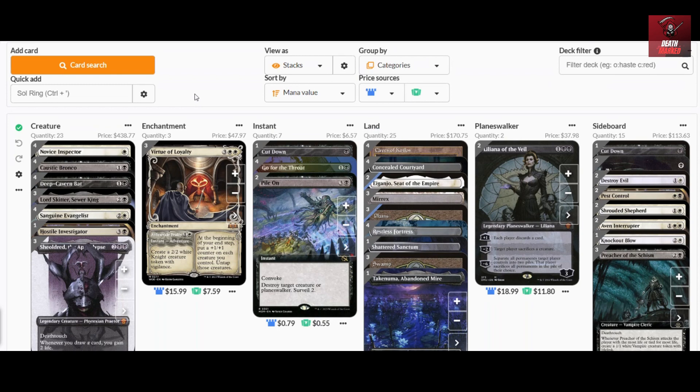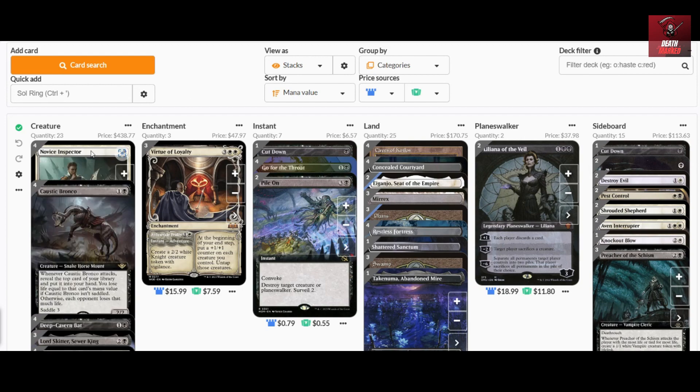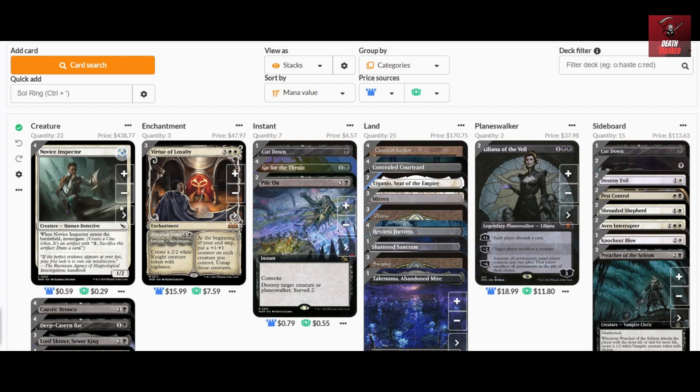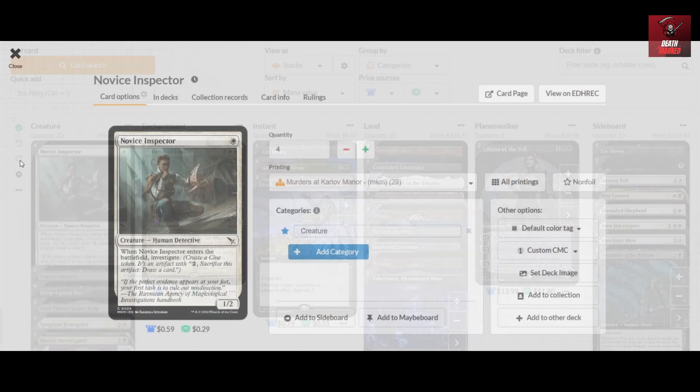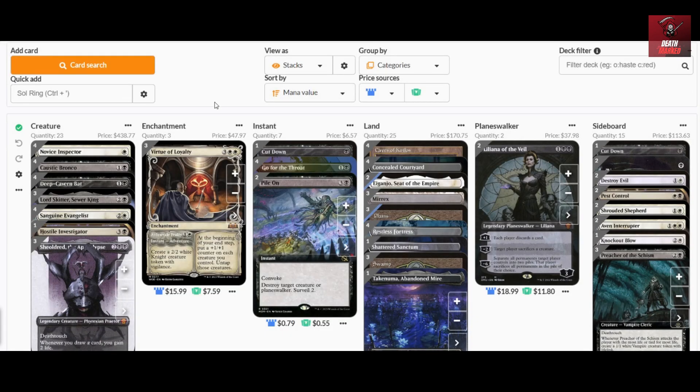This is more of an Orzhov value deck that also creates a lot of tokens. Starting off with the one-drop, the Novice Inspector — it's a one-one creature that costs one mana and comes with a clue token you can sacrifice later to draw a card. It's more of a utility creature that helps your early curve and gets you card draw later on, perhaps on turn six or seven.